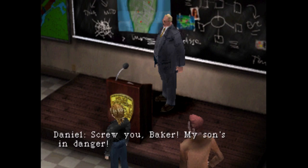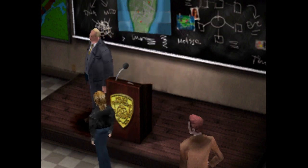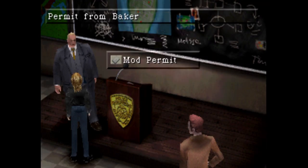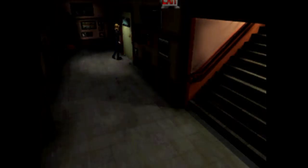Daniel, we're not done yet! Screw you, Baker — my son's in danger! Daniel... Aya, watch your back. Yes sir. Alright guys, and for doing that we get another mod permit — so we have two now. Yeah, we had to head to Central Park with Daniel to check in on his son and his wife, or ex-wife.